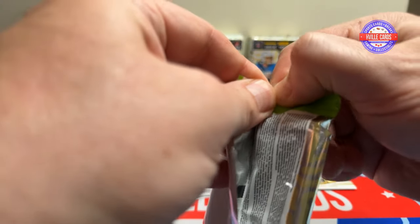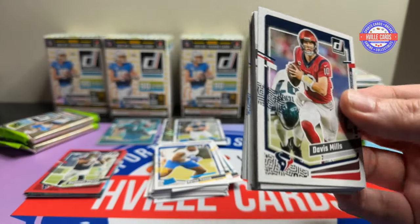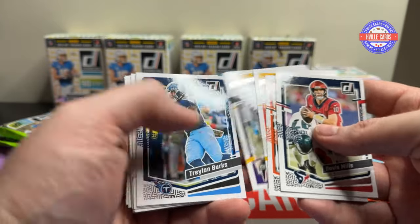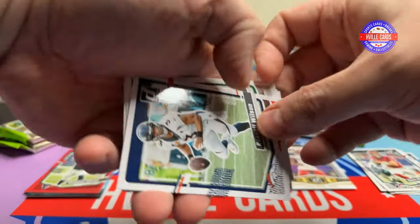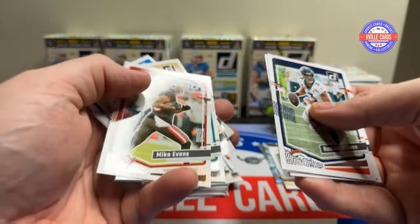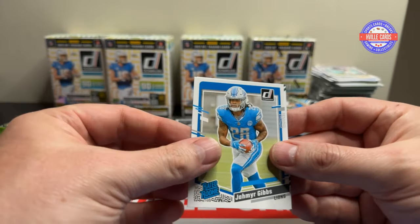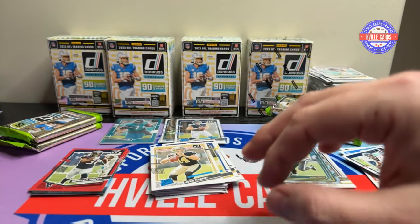Next box — got to pull a downtown. Come on, where's my downtown? Joey B, Sky Moore, Harrison Smith, Trelon, Russ, CJ. Mike Evans, Jonathan Allen, Derwin. Mr. Hayner, Jameer Gibbs, and then Jalen Hurts Dominators.